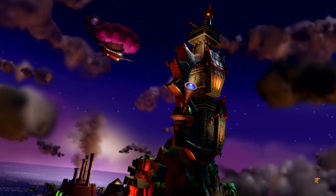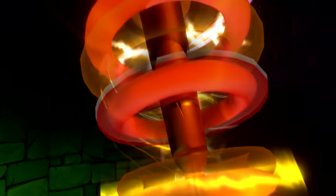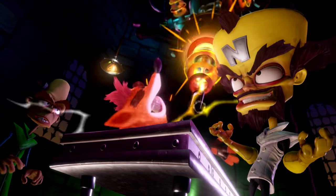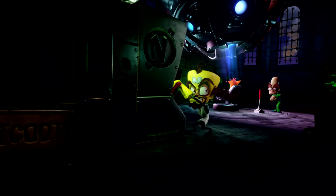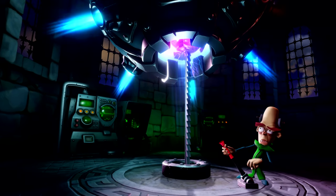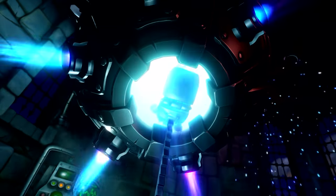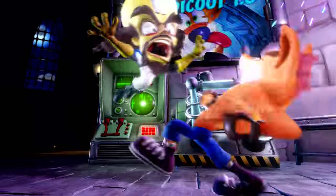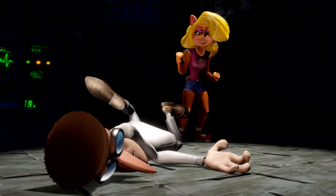[In-game cutscene] Dr. Cortex: 'We haven't determined the cause of past failures.' Cortex: 'This Bandicoot will be my general and he will lead my Cortex commandos to world domination. This time I shall reign triumphant. We are closer than ever before. Quickly, into the Vortex.' Assistant: 'The Vortex is not ready - we have no idea what it could do!' Cortex: 'Failure again! Capture him! Prepare the female Bandicoot.'